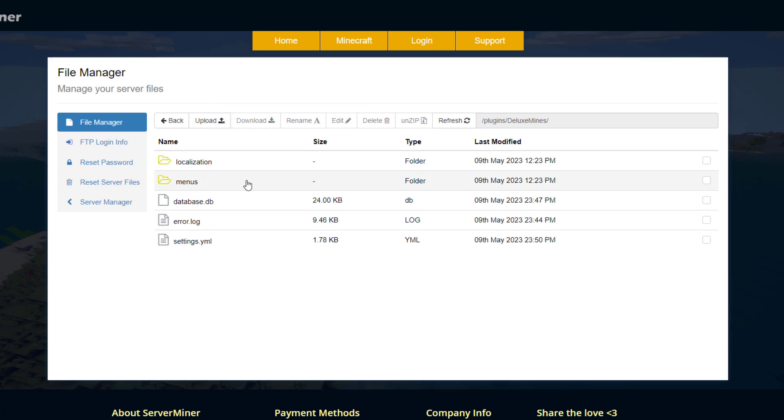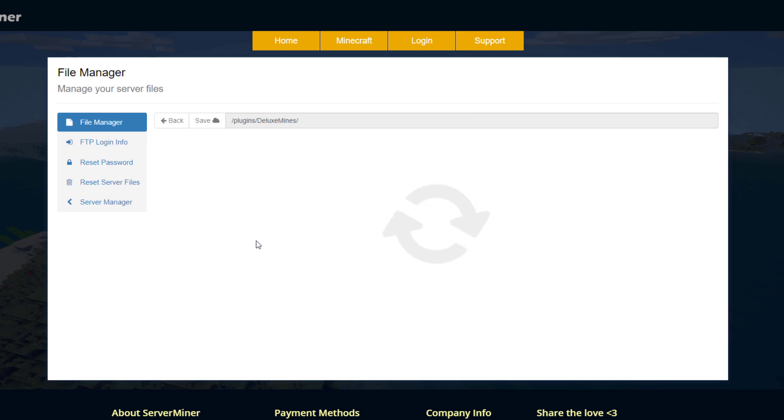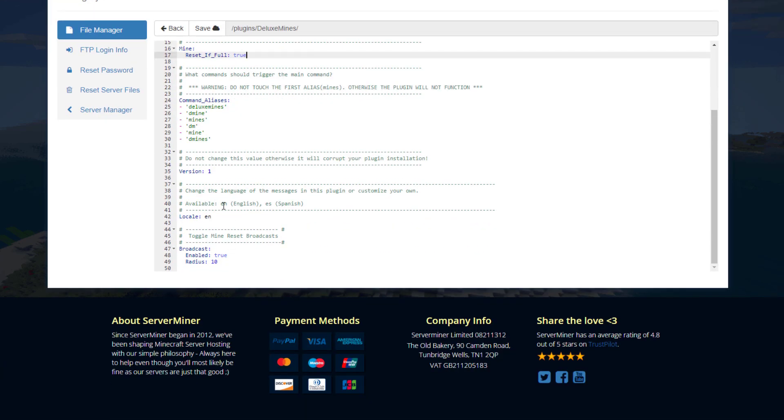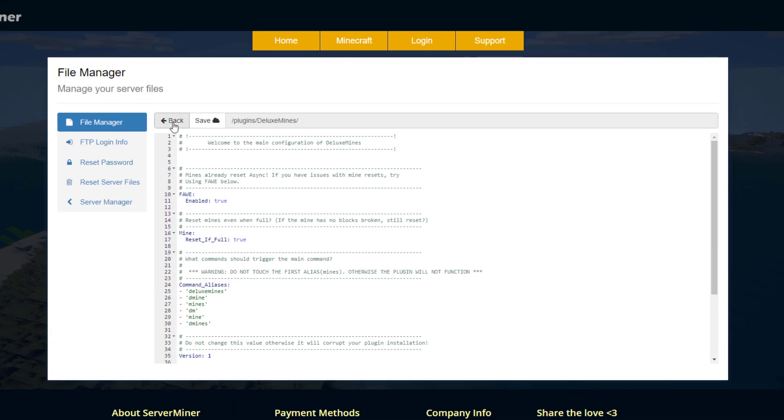Here in the plugin control panel there are a few files, but the only one you really need to edit is settings.yml, which is pretty short. If you have issues with mines resetting using async you can adjust that setting. You can configure whether the mine resets even if it hasn't been touched and is still full. There are command aliases, language settings — which could be changed to Spanish for example — and the broadcast setting, which enables a reset announcement with a radius of 10 blocks around the mine.